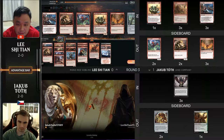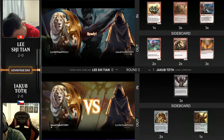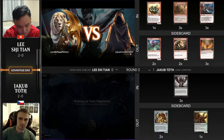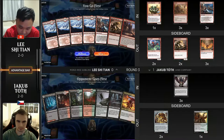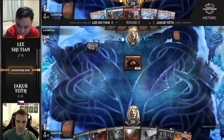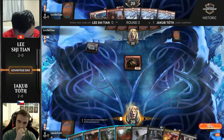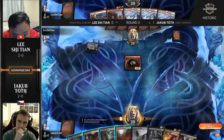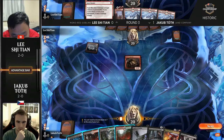An absolute thrashing there by Yakub — his deck did exactly what he built it to do, killed creatures on the other side of the battlefield. One thing to note about Lee's version of Goblins: a lot of people have looked to play Rakdos Goblins instead of mono-red because that gives access to powerful removal and Munitions Expert, which Lee can't play. He's playing the more consistent mono-red mana base, but in game one he doesn't have good answers to Priest of Forgotten Gods and Mayhem Devil. Game two: Yakub has Priest, Forgotten Gods, Mayhem Devil, and Thoughtseize in the opener with four lands. Lee's hand? Not great.